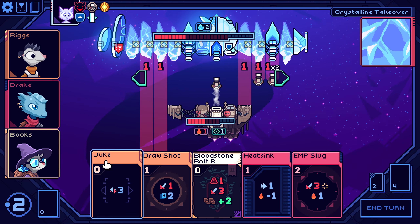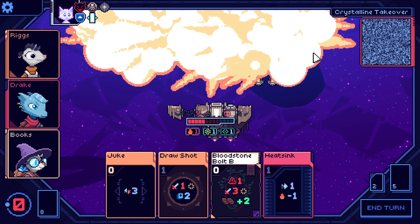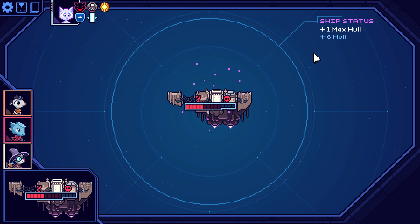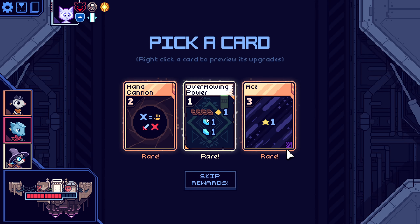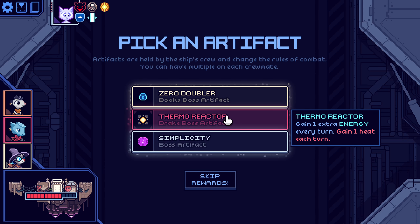I think I'm okay with taking one damage if it ever were to reach that point. We have an Ace — this would have been fine. Let's try it. I do want to make the crystal build work — one hit each turn.